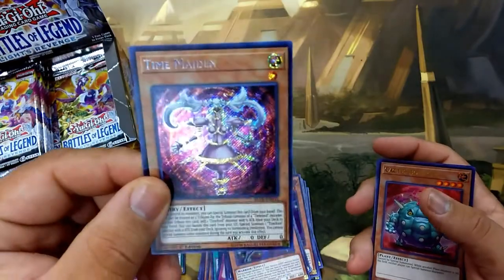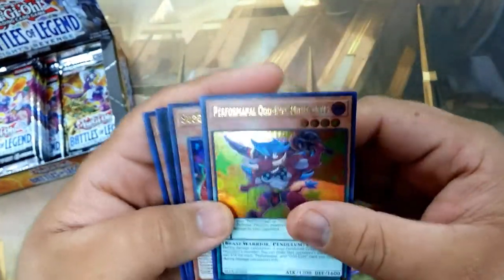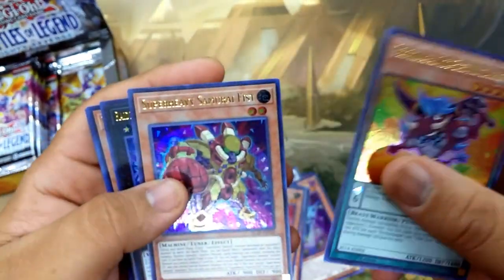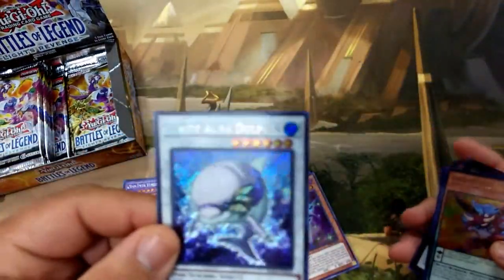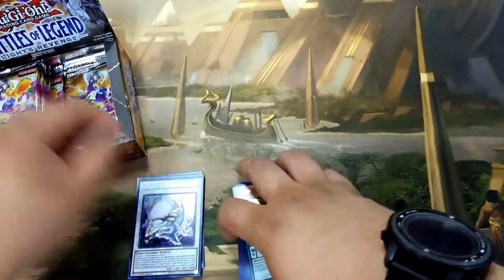We only have a few more to go on the right side, so we'll see what happens with that Minerva. We pull Minerva, Performapau Odd Eyes, Minotaur, Super Heavy Samurai Fist — and we also have a Witch of the Black Forest and a White Aura Dolphin. Not bad at all.